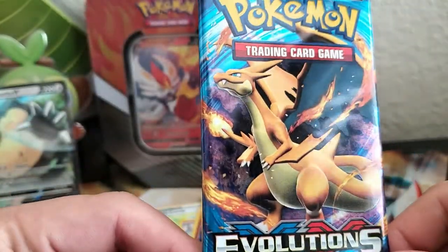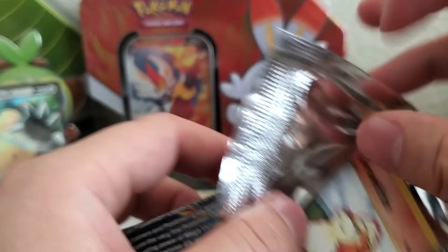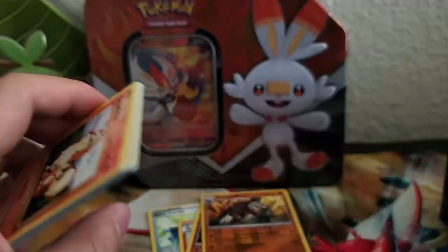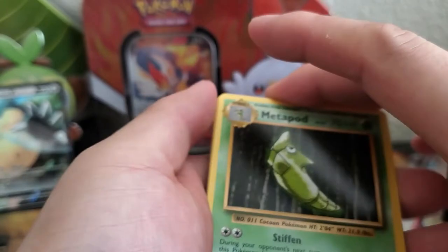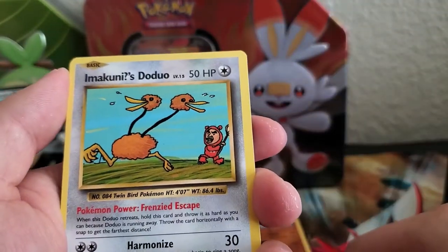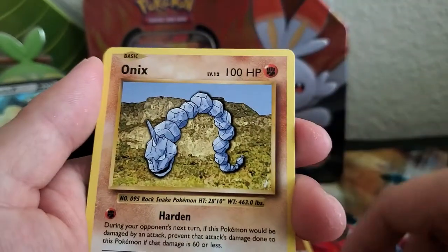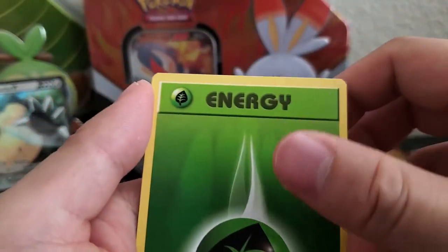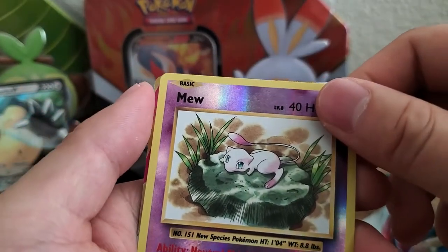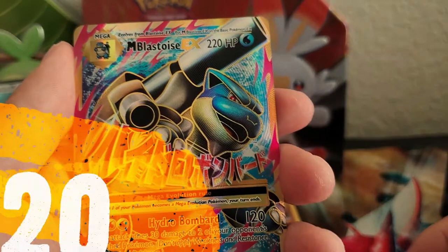I think this is a sign right here. Code card. And one, two, three. Metapod, Imakuni's Doduo, Haunter, Growlithe, Onix, Nidoran, Poliwag, Energy. And a Mew — oh wait, I lied, there's something in the back. It is a Blastoise EX!